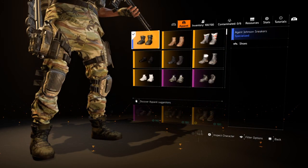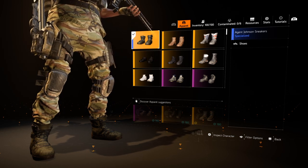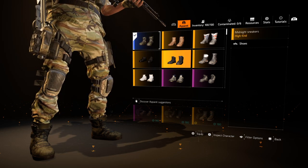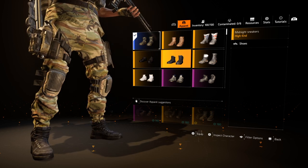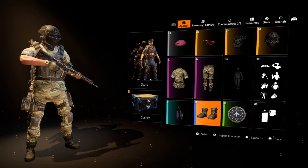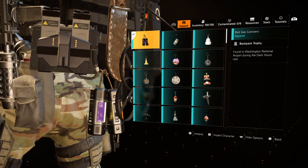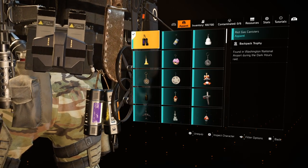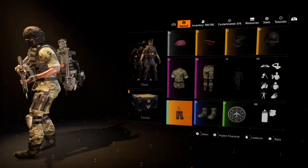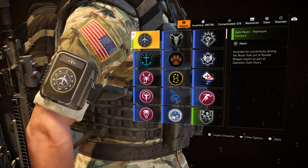The boots are not the JTF boots — they're the Agent Johnson Sneakers, just because I like those better. But you can put on pretty much any boots; there are plenty of really cool camo boots you can wear, it's just dependent on what you want. The backpack trophy we're rocking is the Riot Gas Canisters, and the patch we're wearing is the Dark Hours Teamwork Patch.